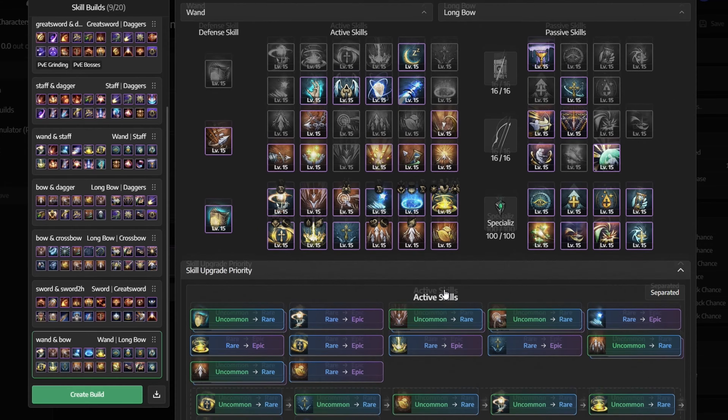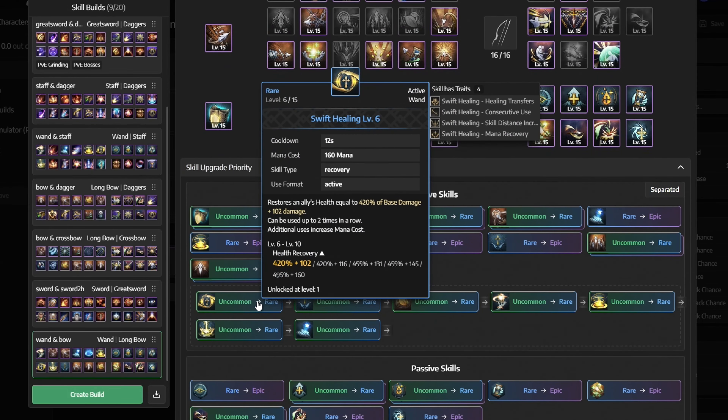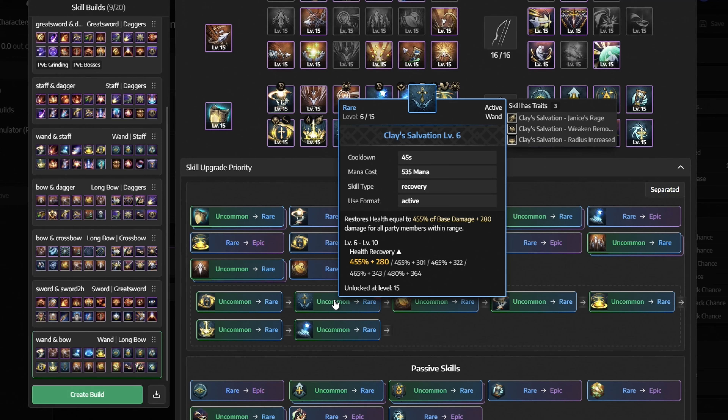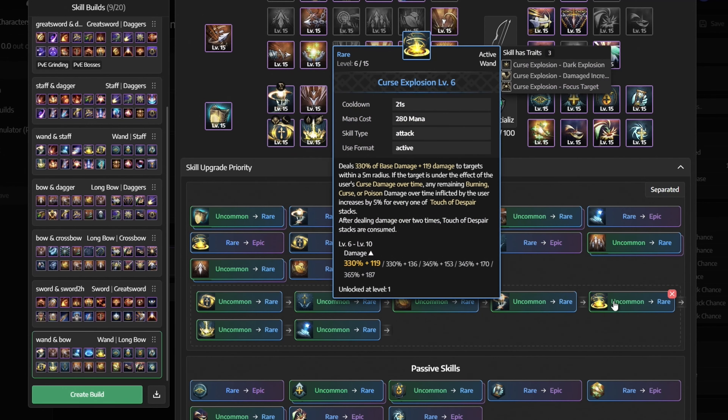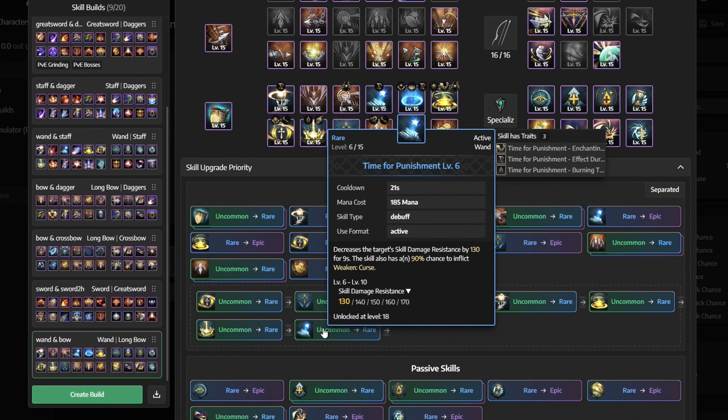For skill upgrade priority, for active skills we mainly want to focus on swift healing, clay salvation, nature's blessing, touch of despair, curse explosion, corrupted magic circle and time for punishment.